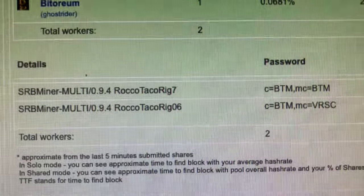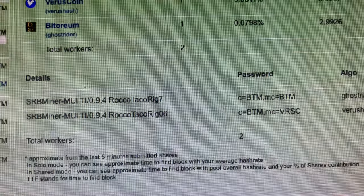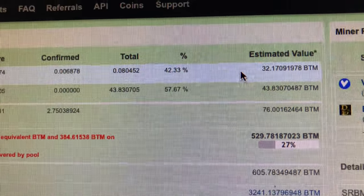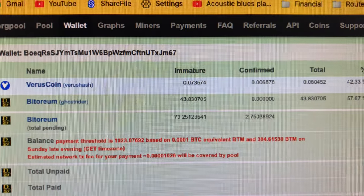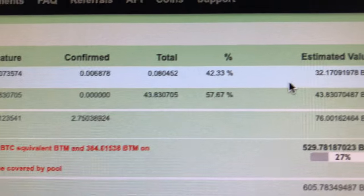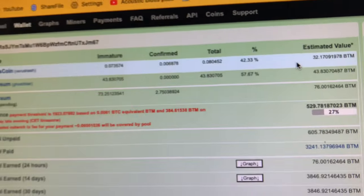Let me just look around here — I'm kind of just voiceover-ing what's going on. There are my miners. You can see I've got the two miners. You can see the password field where it says MC equals Bittorium — that one is mining Bittorium directly. The other one was mining Varus VRSC and getting paid out in Bittorium. You can click on 'show coin details,' and this gives you a percentage of how many coins you have received from your mining effort. There's Varus coin at the top — 42% versus 57%.